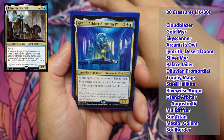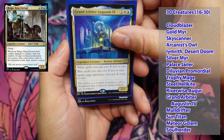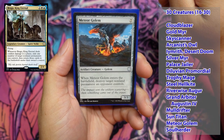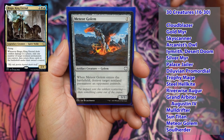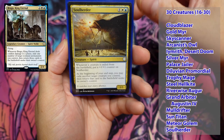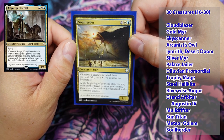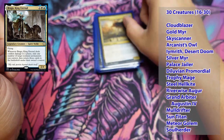Continuing creatures: Riverwise Augur, Grand Arbiter Augustin the Fourth — which is a pain in the ass card to have out — Mulldrifter, Sun Titan, and Meteor Golem. With Brago and the Lithoform Engine, you can basically keep dropping Meteor Golem and popping everyone's non-land permanents. Then there's Soulherder — that's a big nasty one. We played it the other day and I stole it, made it a sliver with my Sliver Overlord, which was funny. As everything leaves and comes back, Soulherder just gets bigger and bigger.